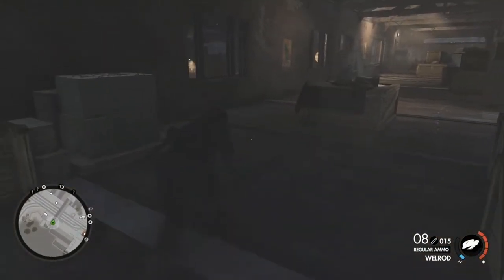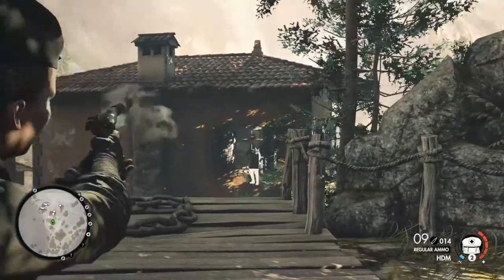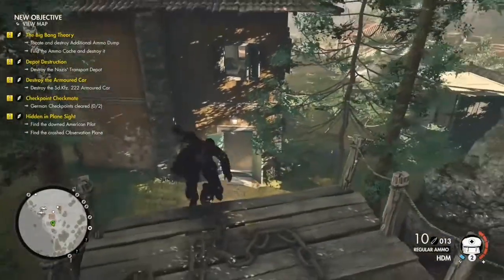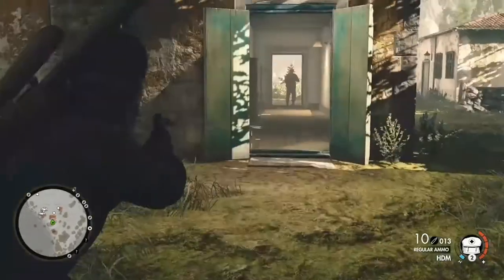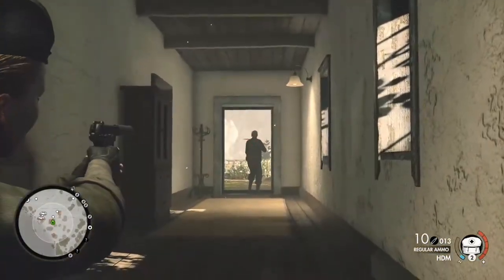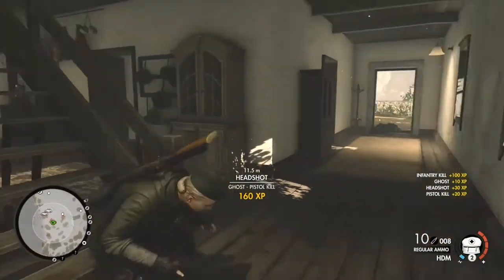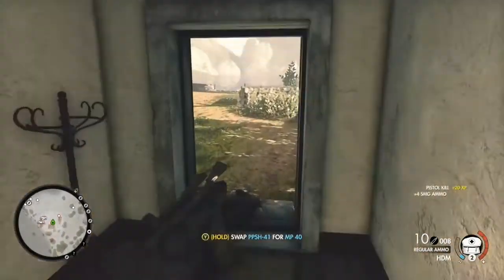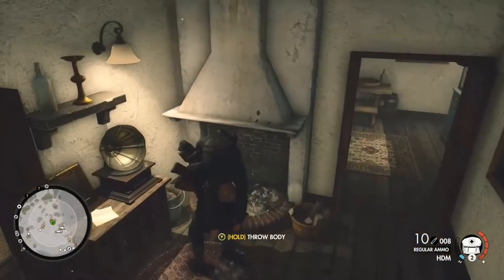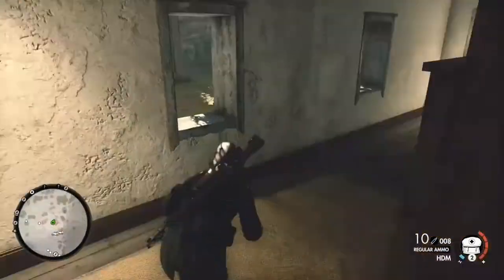Now we're going to move on to the HDM. The HDM is similar to the Welrod in the fact that they're both silenced pistols and overall they've got similar statistics all around. A big selling point of the HDM is it's semi-automatic compared to the Welrod's bolt action, and that allows a much higher fire rate. However, it is a little less accurate and the damage isn't as good — although because it's semi-automatic it's going to have a lower time to kill and higher damage per second — but the damage isn't what we're looking at because you're going to go for headshots anyway with these weapons.